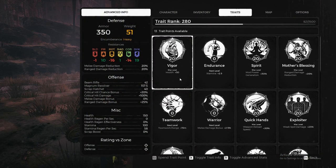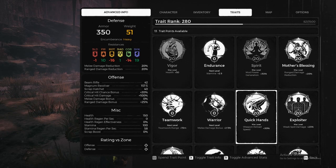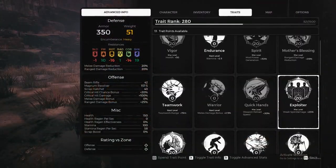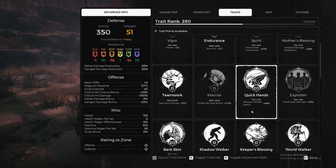Alright, so we are going into the traits. We have vigor, which gives us a bunch of HP. The main core traits that you actually want are going to be spirit and quick hands, because the reload speed for this build is slower than people that are playing classic wild right now. So we need spirit and quick hands.